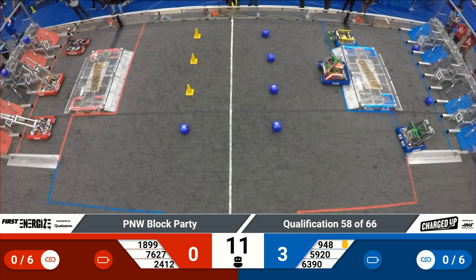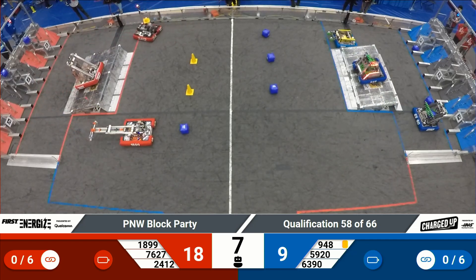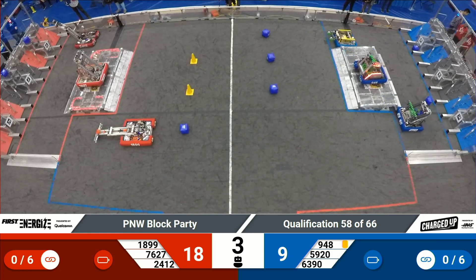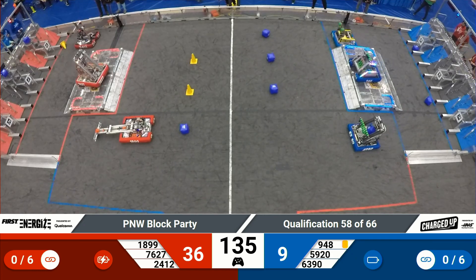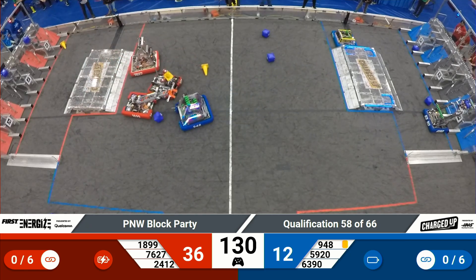Coming out into Autonomous with match number 58. NRG lining up on the charge station, trying to balance it out, rocking back and forth here in Autonomous. Spare Cat up on the Red Alliance charge station. We exit Autonomous with one robot up on each of our Alliance charge stations.